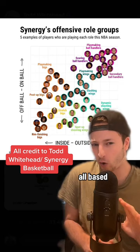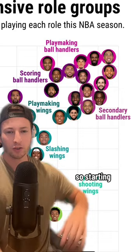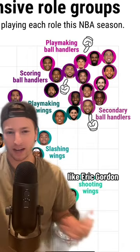Basically, the higher up you are on the graph determines whether you play on or off ball, and then further left or right is inside-outside. Starting in the top right, we have all of our traditional guards, but now they're broken up into playmaking ball handlers like LaMelo Ball, scoring ball handlers like Zach LaVine, or secondary ball handlers like Eric Gordon.